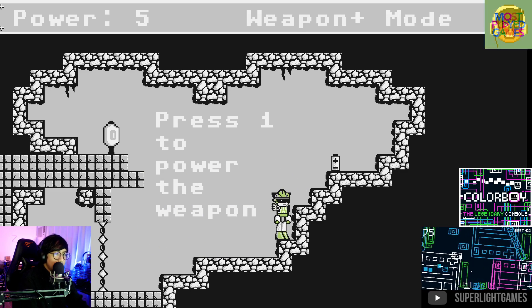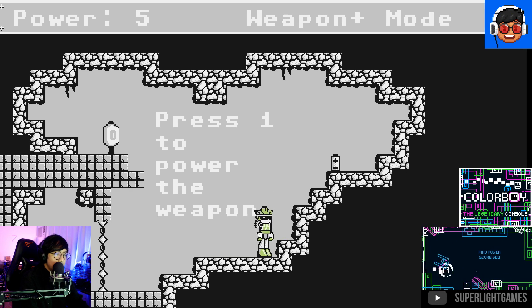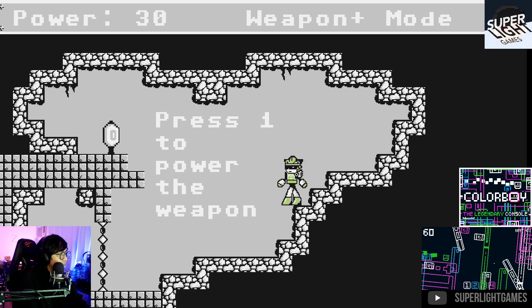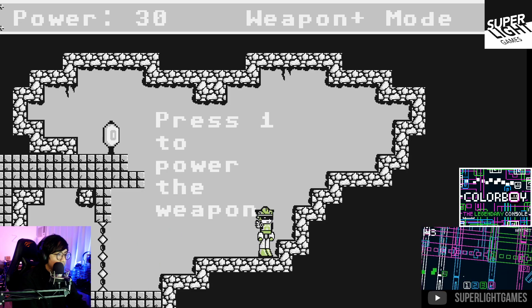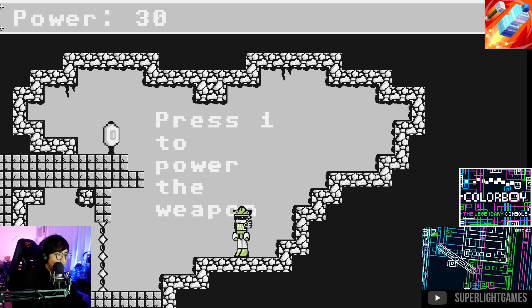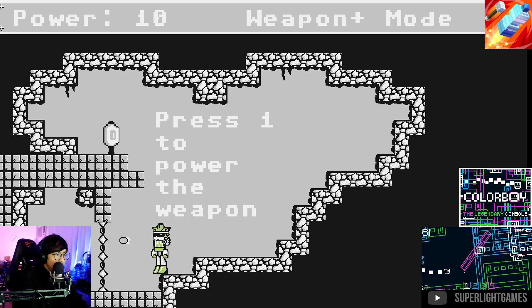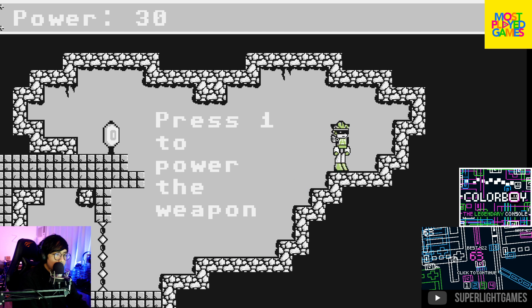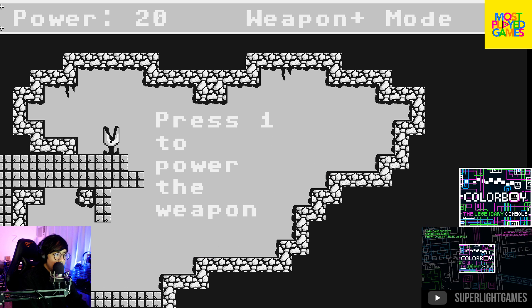Press one to power the weapon — okay, you're in weapon mode. I need to hit the target at the top. Press one and there you go — got it!